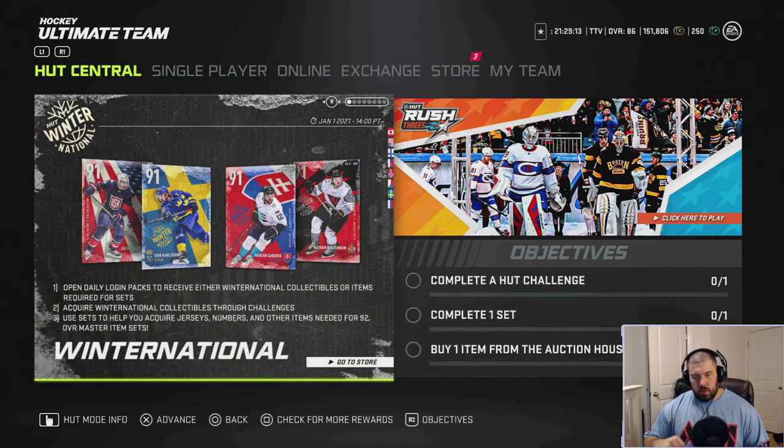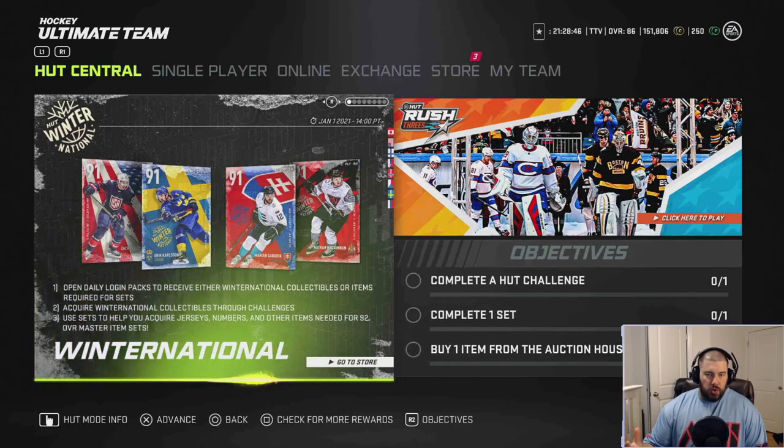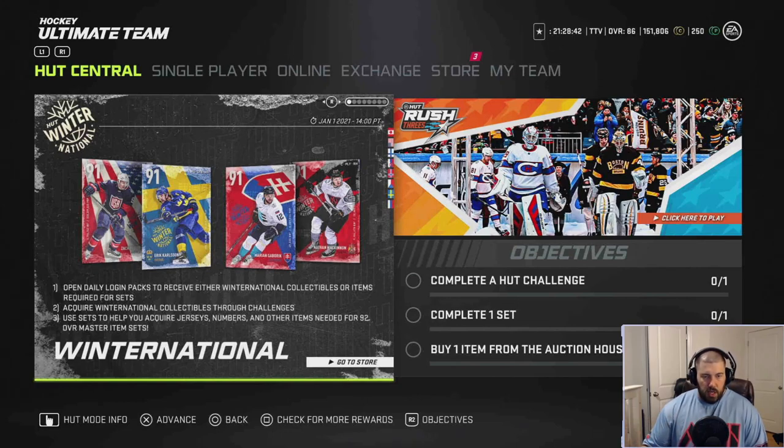That wraps up the true reviews on Parise, Carlson, Gaborik, and MacKinnon — everyone got four and a half chewies. If you're picking just one card with no synergy consideration, go Nate MacKinnon. For a defenseman, Eric Carlson. Carlson and MacKinnon are the two best cards by themselves. Gaborik is great if you need another Distributor on your team, and Parise is probably the weakest card individually, though I do like him with Speedster activated.